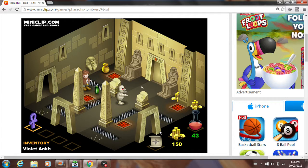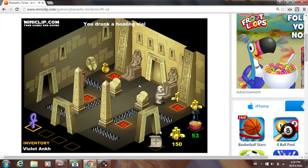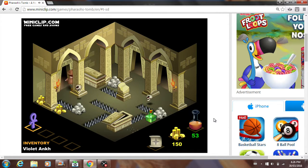By the way, there's going to be some rooms which we're not going to be exploring because they're just for points. If you're wondering what that big green thing is, it's a healing potion that does even more help.